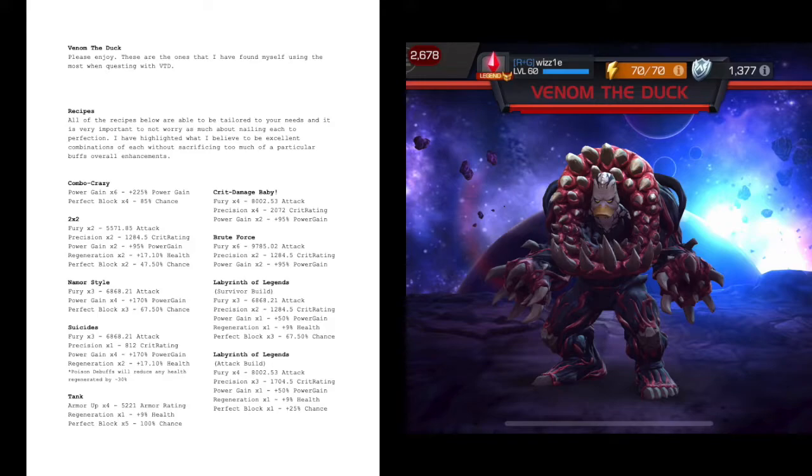Now the suicide build — a lot of people have been asking about this. I hope to counter the argument that Venom the Duck is not suicide friendly. A lot of people think that because the way to build up his aberration charge is through your SP1 and repeated use of it. That's not true — there's another way to do it. You use the SP3. When he's awakened, the SP3 will also build your aberration charge.